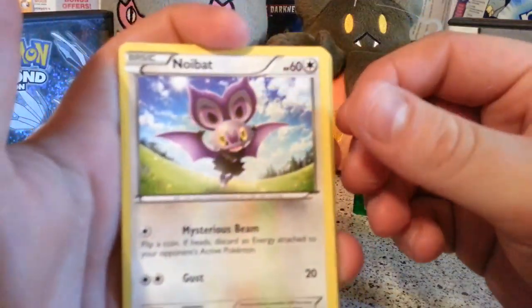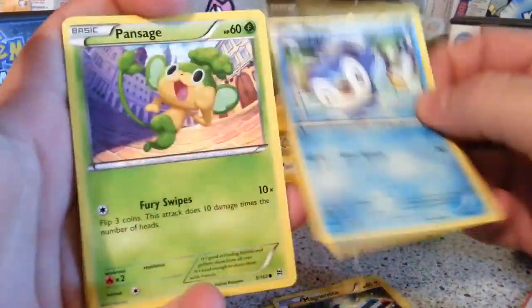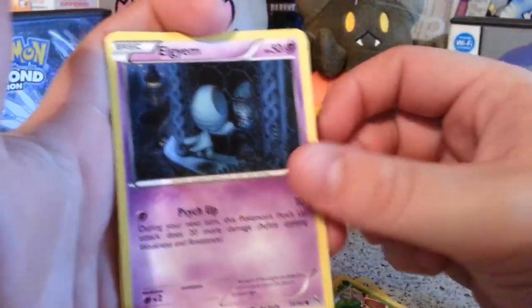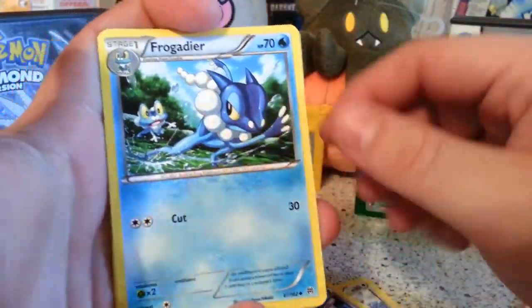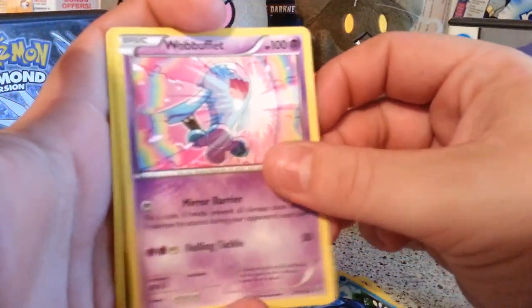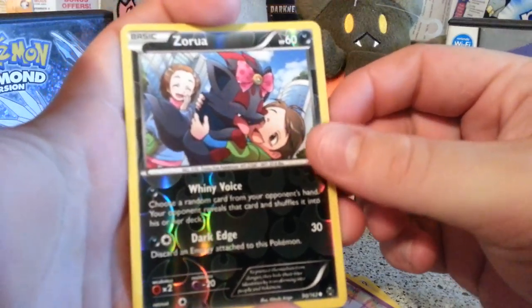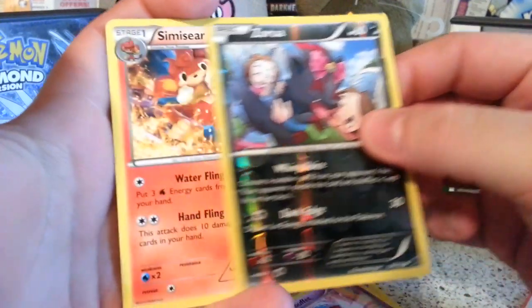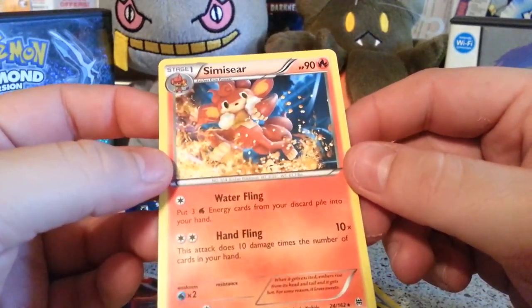Let us see what we have in this delicious pack of Breakthrough. Alright, we have Noibat, Magnemite, Piplup, Pansage, Elgium, Judge, Frogadier, Wobbuffet, Azorua — which is a common for our Reverse Holo — and a Semi-Seer regular rare.